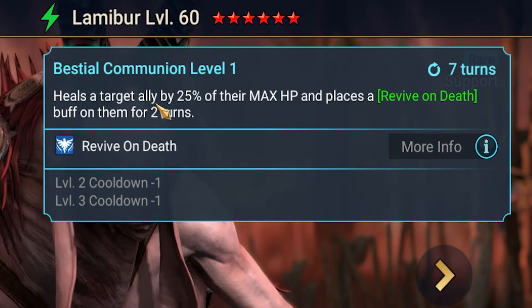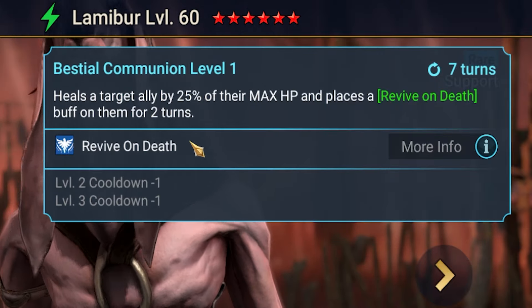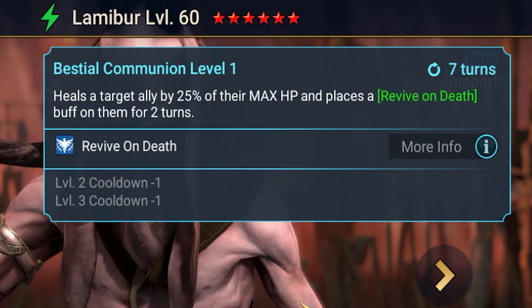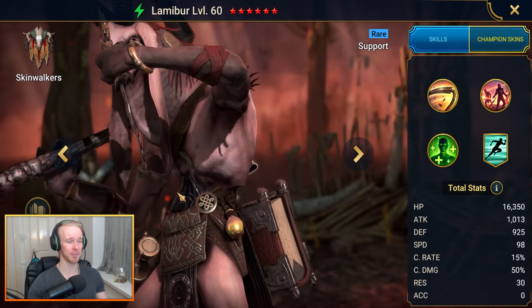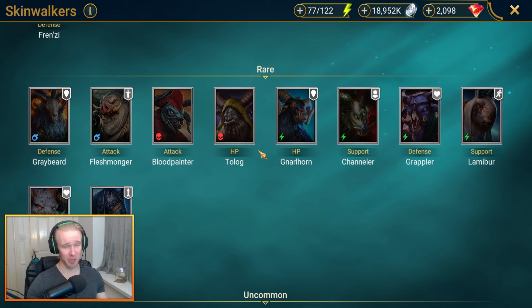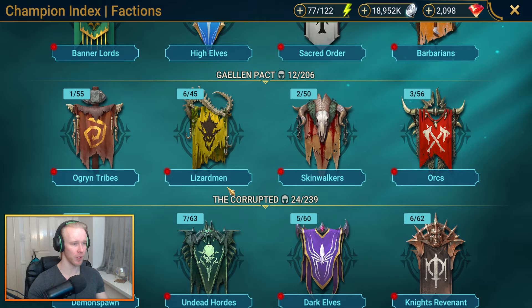The A3 heals the target by 25% of this champ's max HP, can be booked down to a 2-turn cooldown, and places a revive on death buff on them for a couple turns. Even his aura is usable in faction wars. Lami Bear might be garbage to most people, but if you're really lacking in Skinwalkers he might be your optimal rare to hold on to.